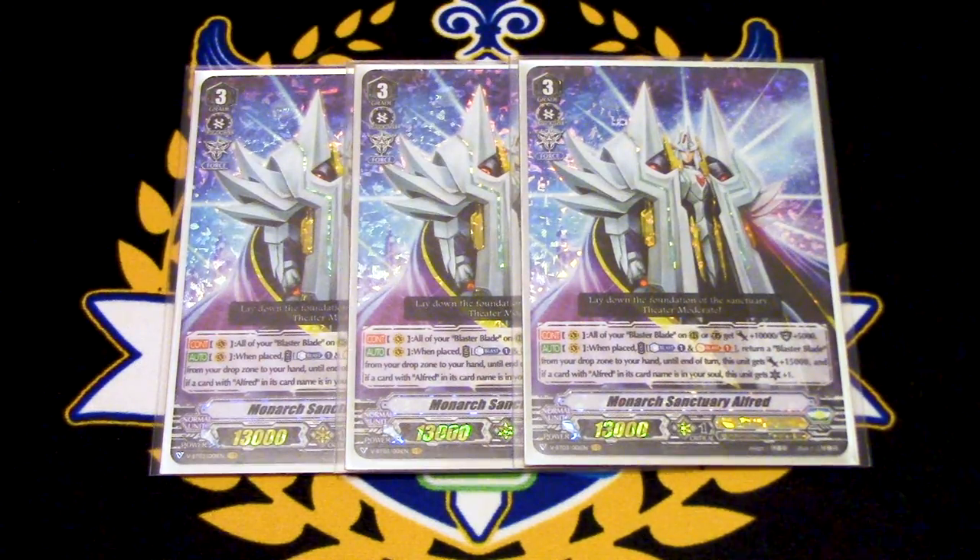The other skill is when it's placed: Soul Blast one, you return a Blaster Blade from your drop zone to your hand. That counts the soul blast, so if you soul blast Blaster Blade, you can add it to your hand since you do the cost first. And then this unit gains 15k — so if you don't add Blaster Blade, you still get the 15k. Afterwards, if you have an Alfred card in your soul, this gets a crit, counting itself or whatever other Alfred you're running. It's kind of like the new Crossride stuff we're getting like Gust Blaster and Zangeki.